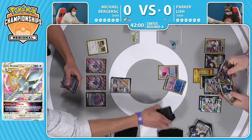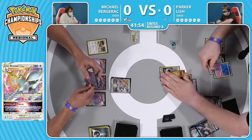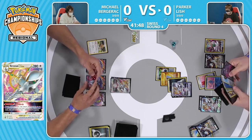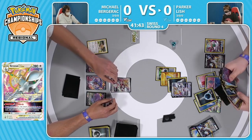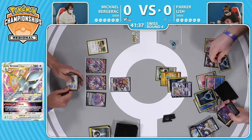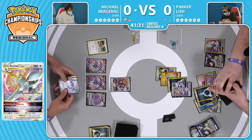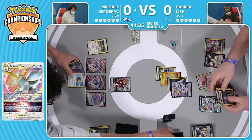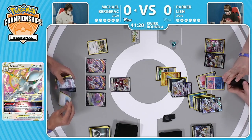Finally we get the Air Balloon - Manaphy is going to float to safety back onto the bench, and now the attacks are going to come raining down onto Michael's board. By evolving into the V Star you kind of save the Arceus from maybe a potential Choice Belt knockout around the corner, but you lose out on that Trinity Charge. Not having another one in the deck, you have to get three energy - the only way Michael can accelerate energy here is a Raihan, and the only way you can use a Raihan is if you get knocked out.